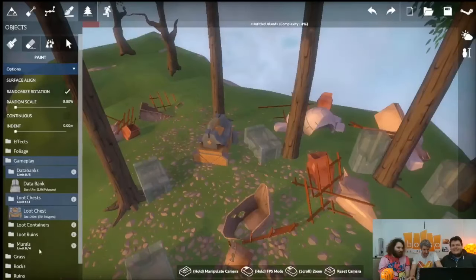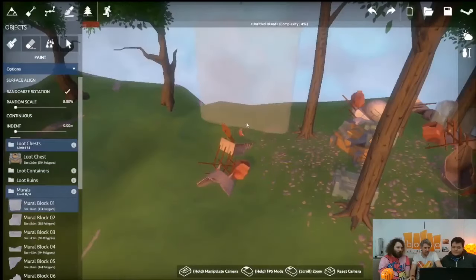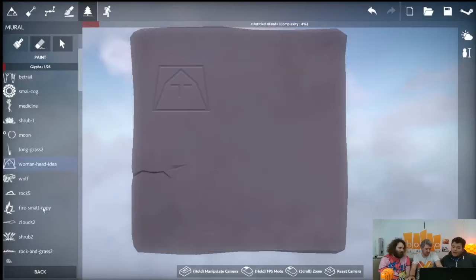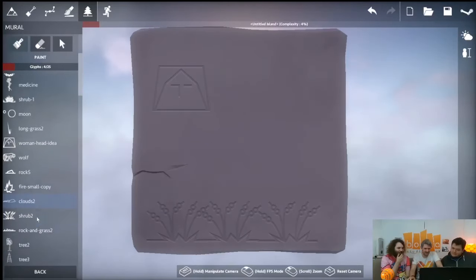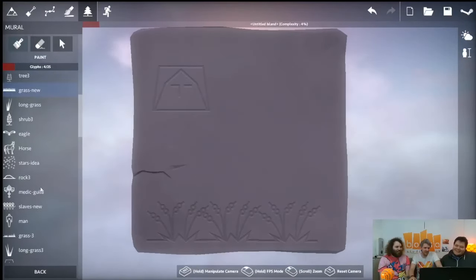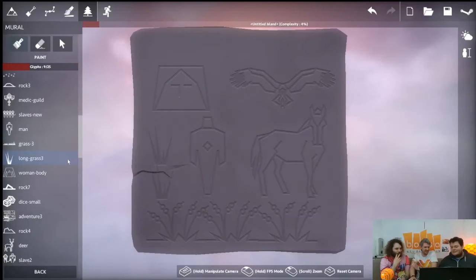The murals are also limited — you can only place four. If I place this stone down here it's just a blank slate, but then we can go into the mural designer and actually create little patterns on it, like a rock carving. You can make engravings and probably tell a story — have a cave system with these all the way along.